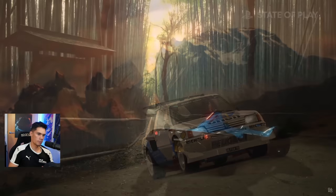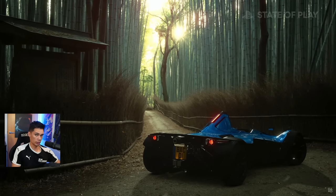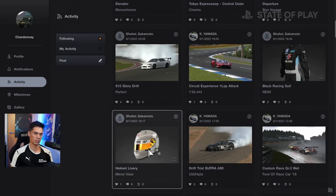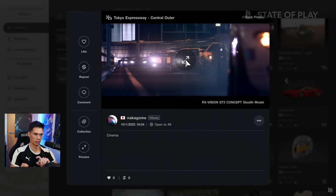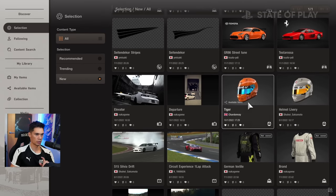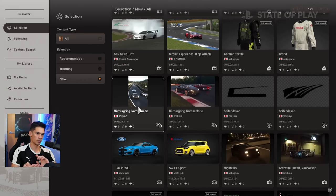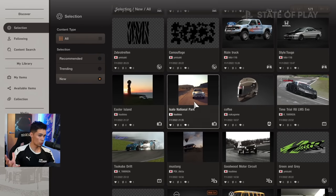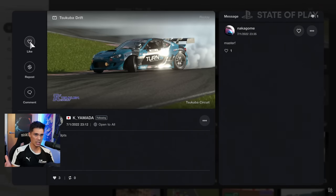Scapes and photo mode remain a big part of the game, and will look really good especially with ray tracing enabled. Showcase is basically the equivalent of Discover on GT Sport — this is where you can download car liveries, helmet liveries, watch people's replays, and look at their photos. Nothing too new here from what I could see.